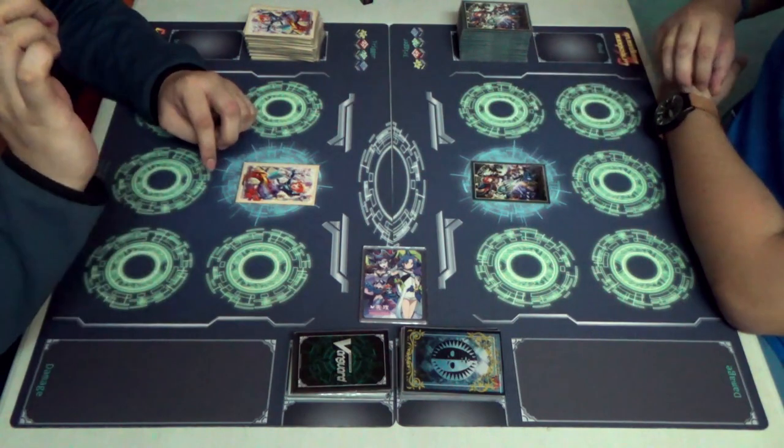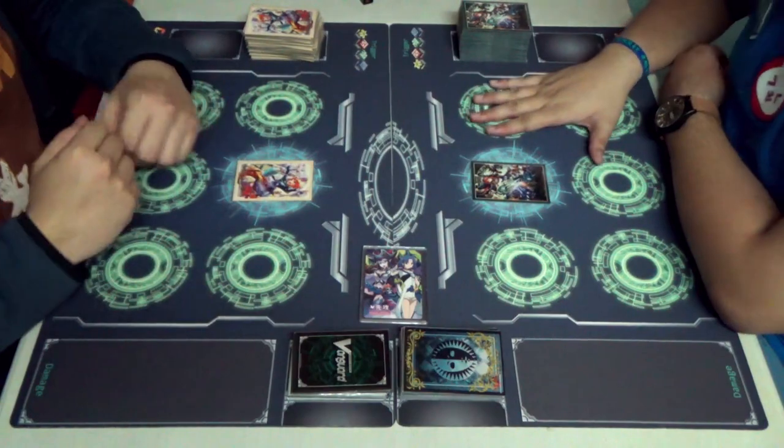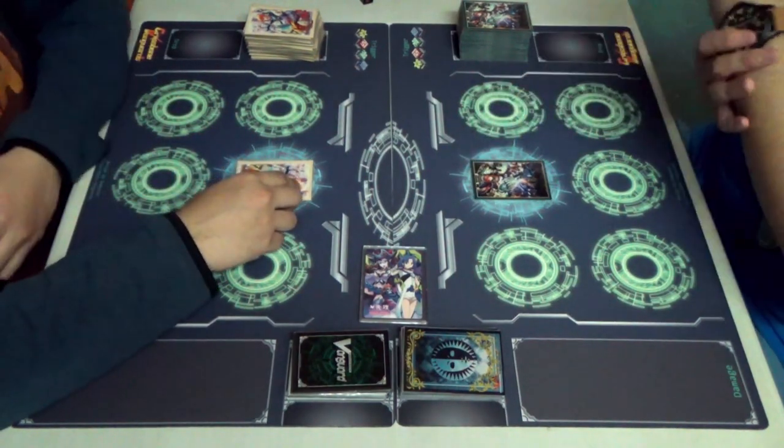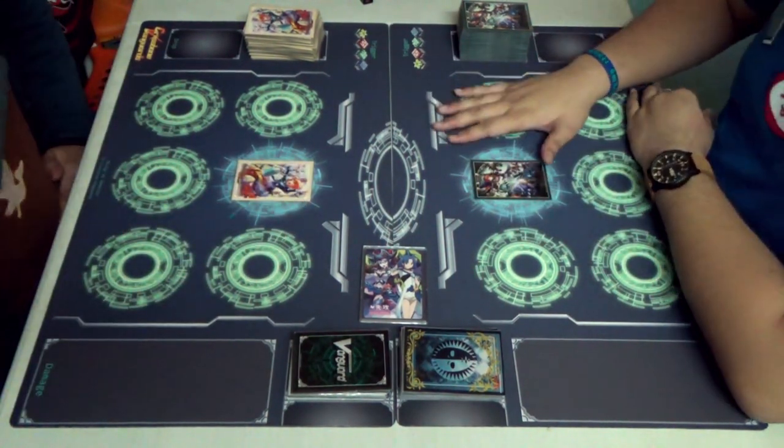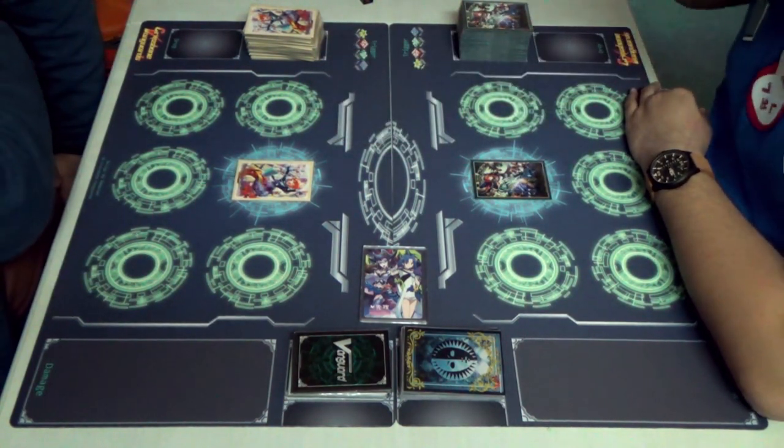Today we have a match for you between Bermuda Triangle and Oracle Think Tank. So this is a fight between Battle Sisters and Prism.